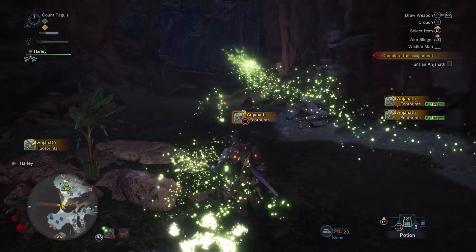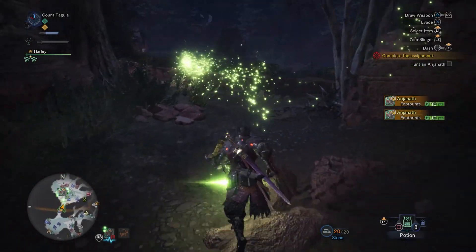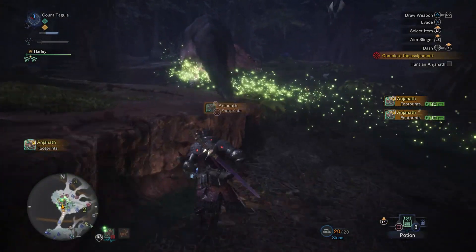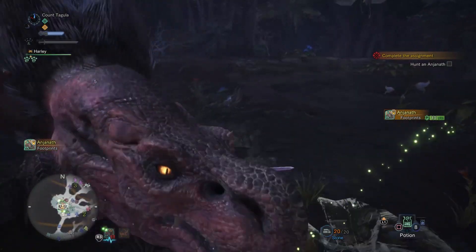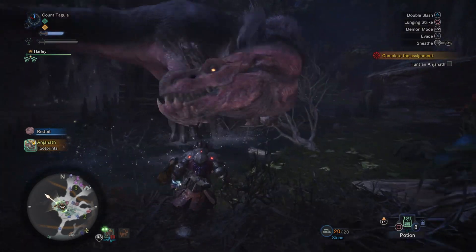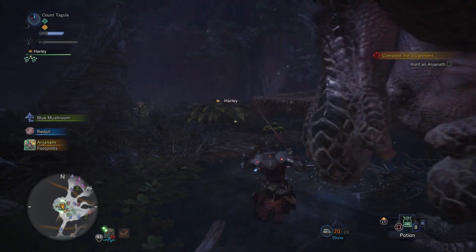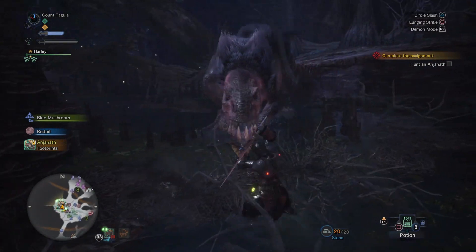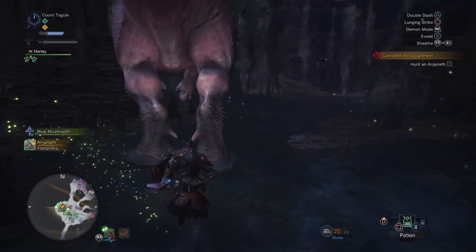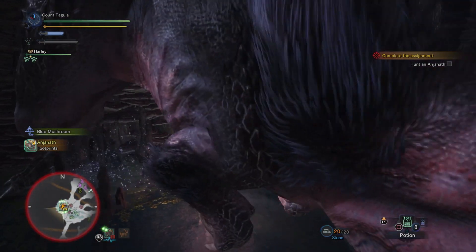I have a feeling fighting this high rank Anjanath by myself with close range weapons is going to be a little bit of a nightmare. But ladies and gentlemen, there it be — the mighty Anjanath. I derped out on that one, but at least we've got Harley with us, who's amazing — far better than having anyone else to help. Can you stop roaring for like five seconds? I didn't even know I was there. It's ridiculous. That was a really weird start to the fight — it's never done that before.